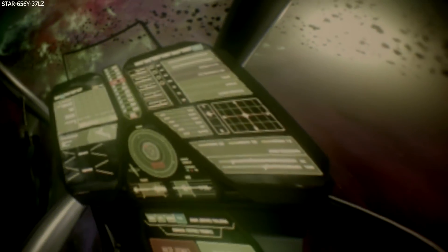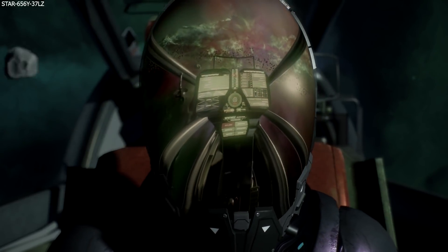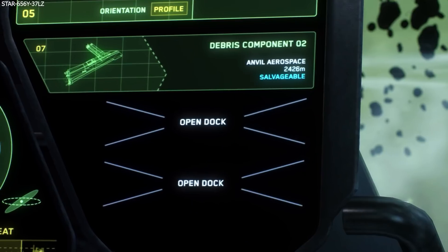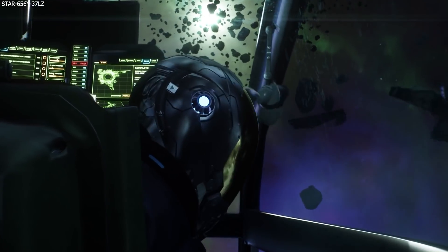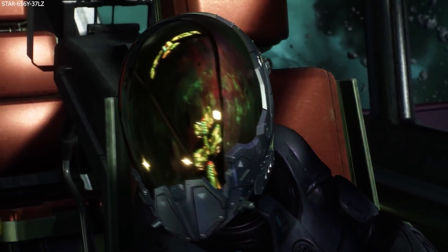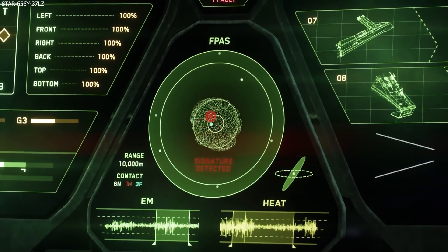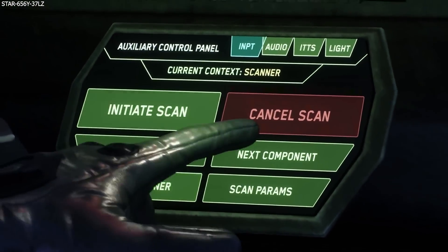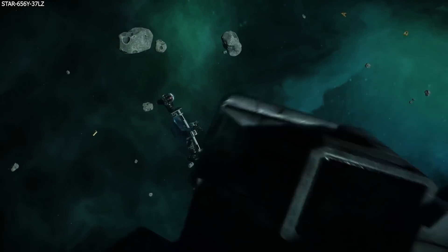The final feature on the list is cargo door and elevator alignment to terrain — a nice quality of life improvement, as I'm sure we've all been stuck on a planet unable to get back into the ship because you've landed and can't access the ramp. Doors and elevators across all ships will dynamically adjust to the terrain below them within a specific range. It has a four-week engineering sprint beginning late October and finishing late November.